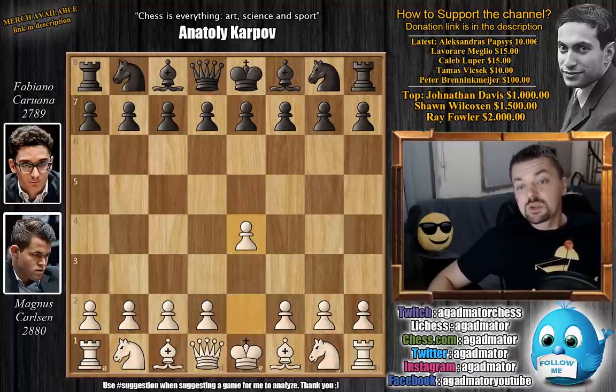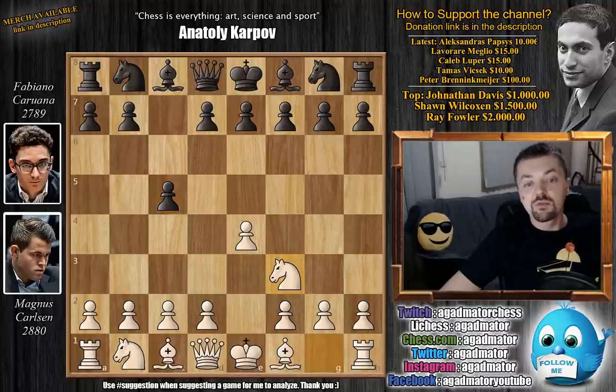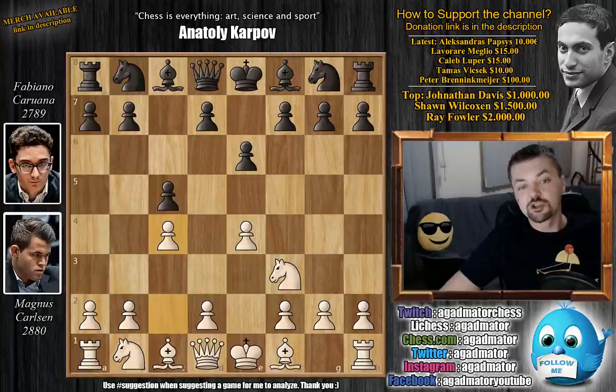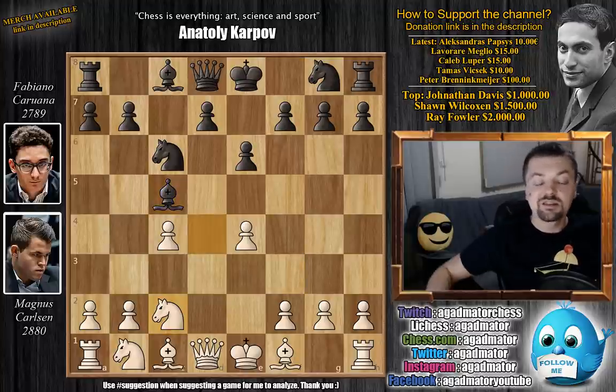Carlsen opens with e4. We have c5 — Caruana again goes for the Sicilian, as there is no more time for him to try the calm Petrov. Knight to f3, we have e6 and c4, the Kramnik variation. We have knight to c6, d4, c captures on d4, knight captures on d4, and now bishop to c5. Carlsen goes knight to c2, from where the knight does an excellent job controlling b4, d4, and e3 — a lot of very nice squares.